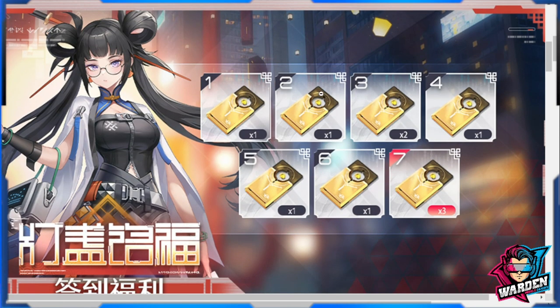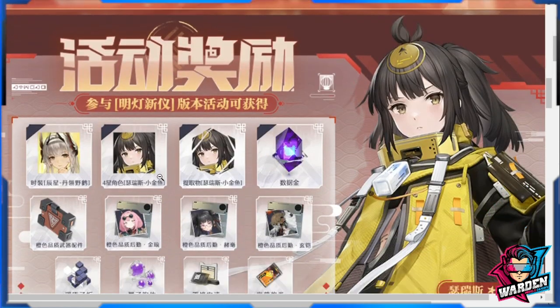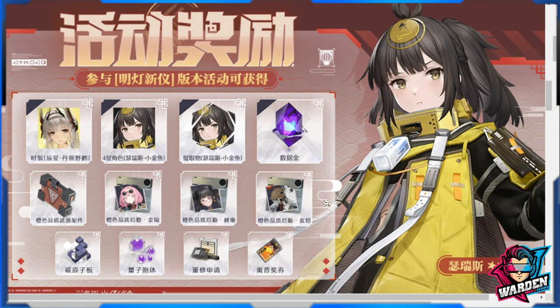Moving to the next, these are your new login rewards. You can see here it's seven days, and these are recruitment tickets — one, two, three, four, five, six, seven — that's ten free pulls for this event, but you have to log in for seven days. There also appears to be another login event, though I'm not sure how it's tied to the seven-day one.